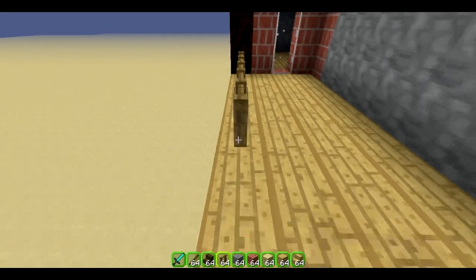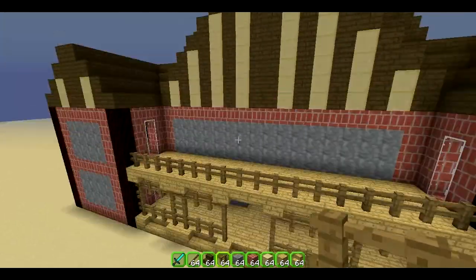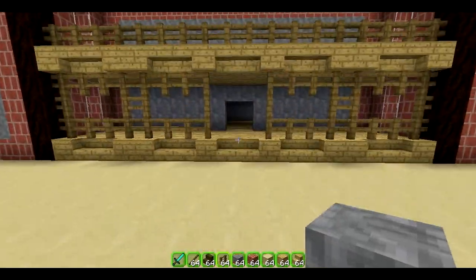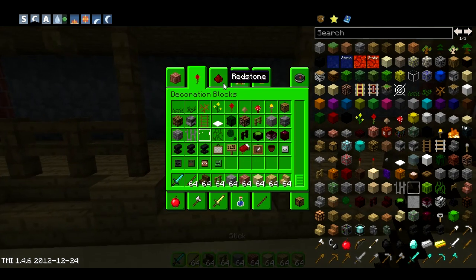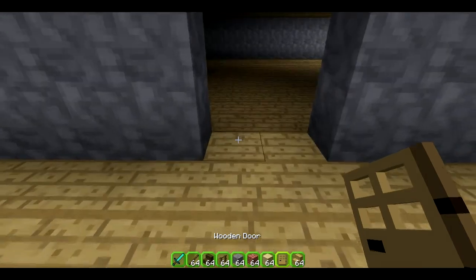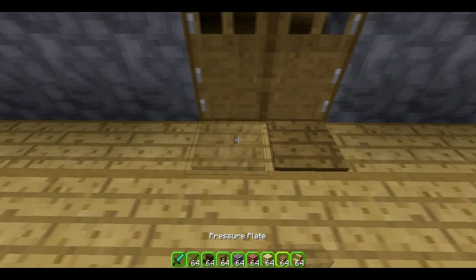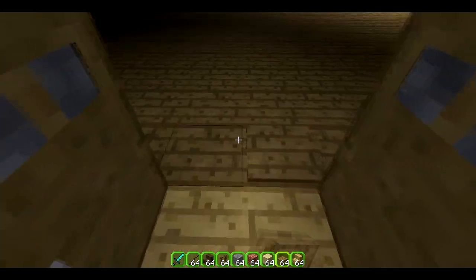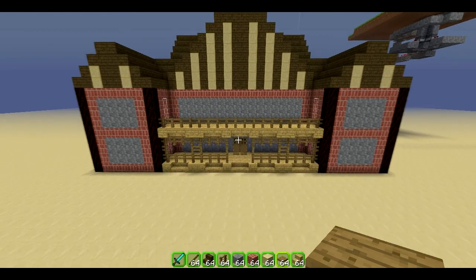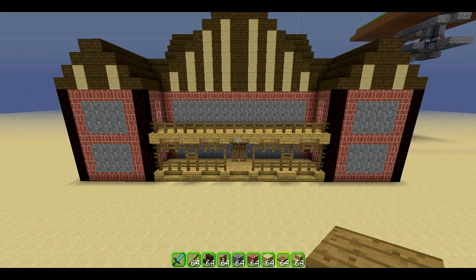And then you just want to put a fence here, because obviously you don't want to just walk off the edge — that would be absolutely pointless. Maybe stick a door on — the good old wooden door with some wooden pressure plates, walk in the middle of it. There we go. So there's the house, and the balcony, and the roof. I'll see you guys in part five.